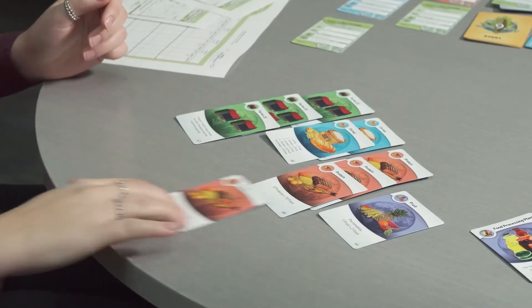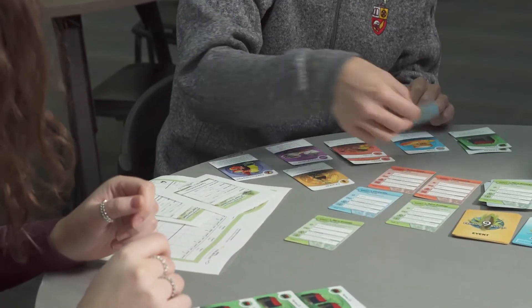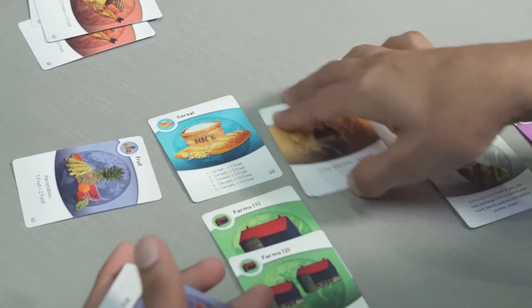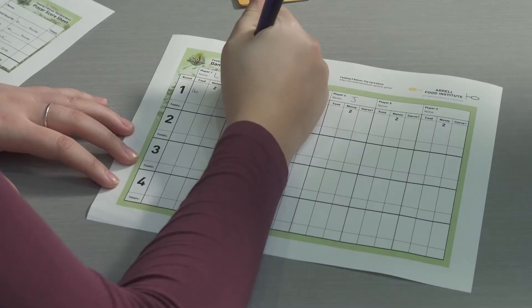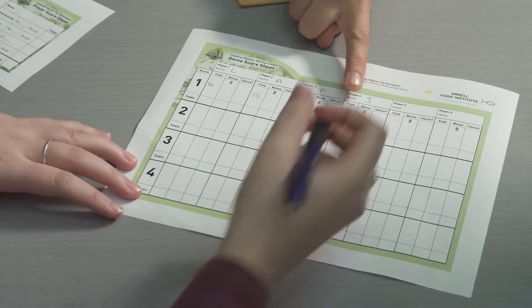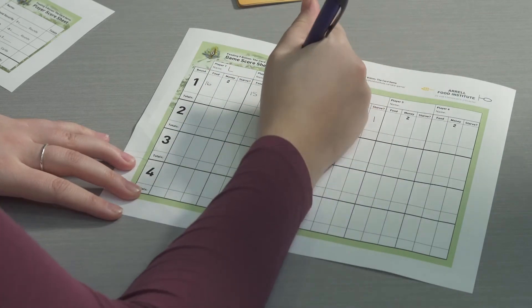At the end of the round, if the players wish, they can trade cards to help make sets and produce food or raise money. After trading is finished, everyone adds up the total amount of food and money they have earned and makes note of this on the scorecard. Each player should then determine if they've produced enough food for the round — in round one every player needs sixteen food. If they fail to produce enough food, they should note this on the scorecard.